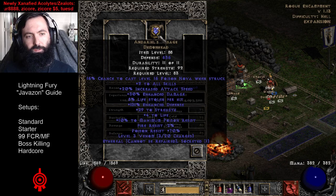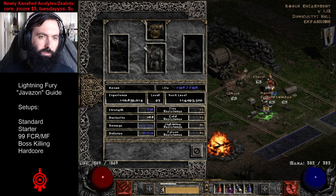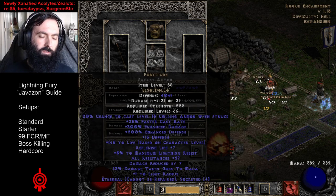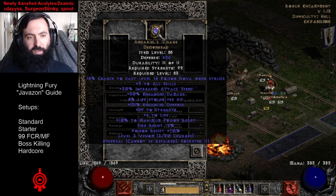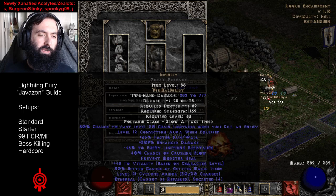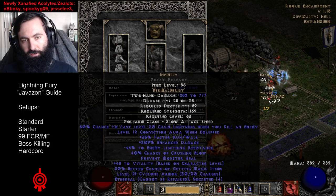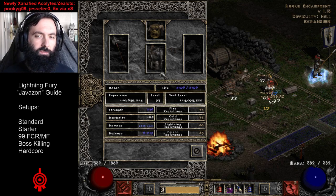We have Andariel's Visage here, which is pretty much best in slot when you're using Infinity, and Fortitude, which is also best in slot when using Infinity. The more defense the better, and in this case an attack speed jewel would be even better — maybe to hit another attack speed breakpoint. I chose a weapon with a very high minimum and maximum damage, a Great Poleaxe, so it's very nice.